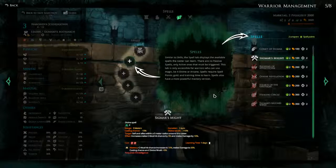Next up is Spells. Similar to skills, the spell tab displays the available spells the caster can learn. There are no passive spells, only active ones that must be trained. This tab is only accessible for warriors who can use magic, be it divine or arcane. Spells require spell points, gold and training time to learn. Spells also have a more powerful mastery version.